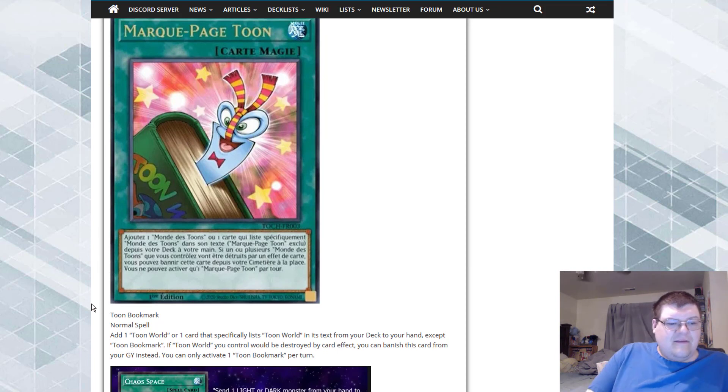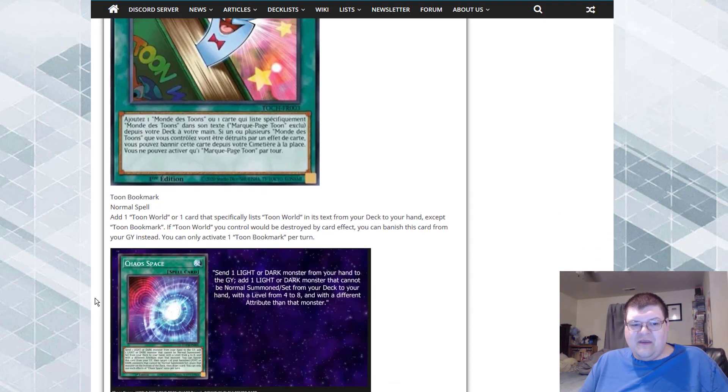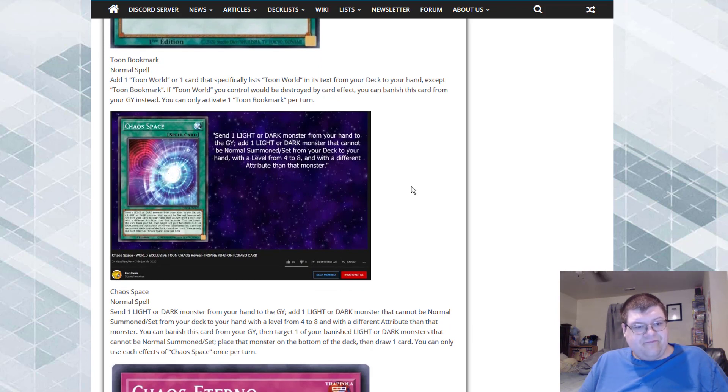Toon Bookmark: you can add one Toon World, or one card that specifically lists Toon World in its text, from your deck to your hand — except Toon Bookmark itself. If a Toon World you control would be destroyed by card effect, you can banish this card from your graveyard instead. Only one Toon Bookmark activation per turn. Toon World now has six searchers — that's pretty cool. This deck's search speed at this point has got to be absurd. Having this many search tools for Toons is actually ridiculous, and this deck is getting near being a genuinely acceptable competitive deck.